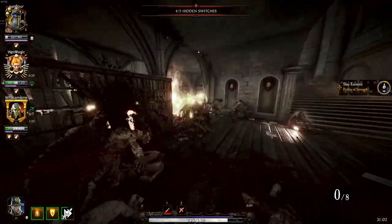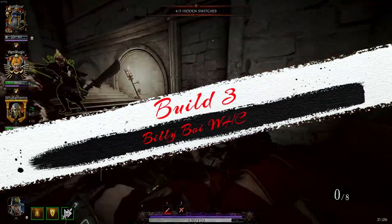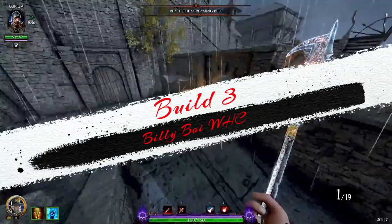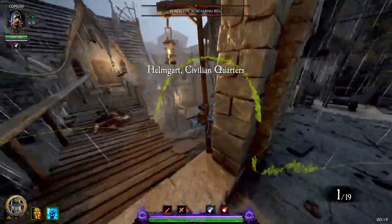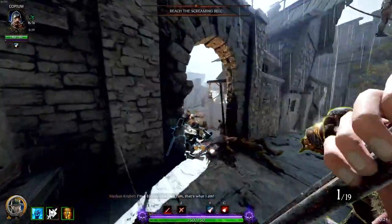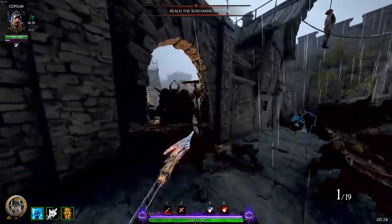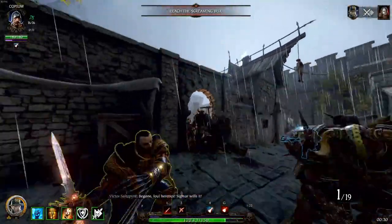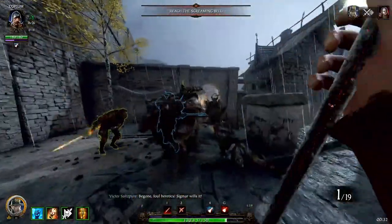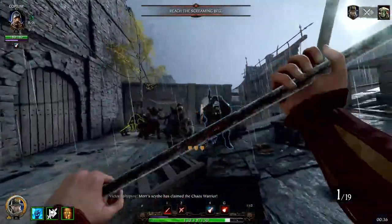Moving on to a more team-based setup with our third build: the Billy Boy Witch Hunter Captain. This build takes a bit of getting used to, as I would rank the billhook as the hardest weapon to learn for Witch Hunter Captain. I won't go into all the attack patterns here — I do plan on releasing separate weapon videos in the future — but for this build I mainly focus on clearing hordes and protecting teammates from Chaos Warrior overheads when possible using the weapon's special attack.